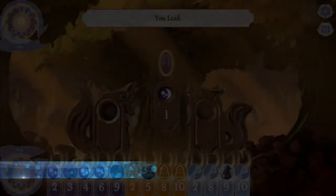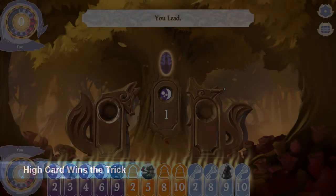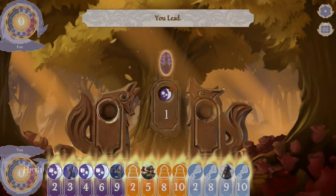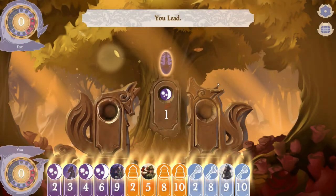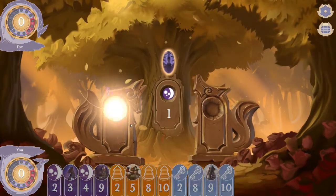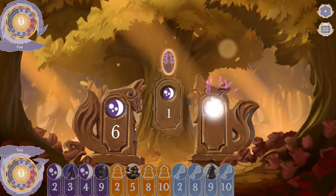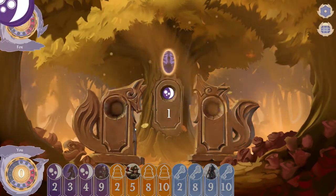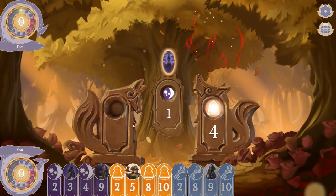This game goes in rounds which are called tricks. In order to win a trick you simply have to play a card from the suit with the highest number from that suit. So as an example if I play the six, my opponent has to play a card from the same suit. In this case the ten beats the six and they're going to win the trick.